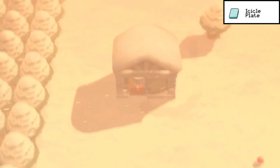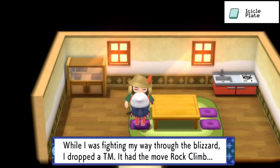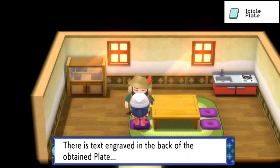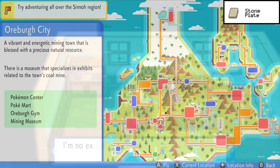During your story you should have picked up the TM for Rock Climb — that's the only way to beat the game. If you have it, come to this guy in the house and he will give you the Icicle Plate in return. It's very easy.